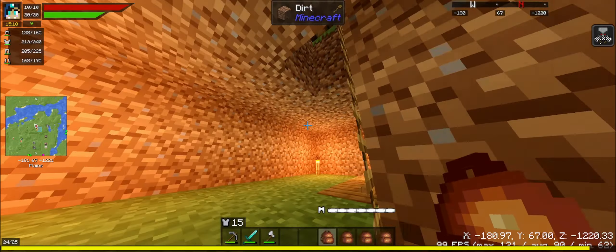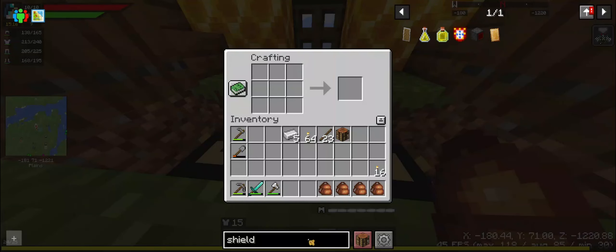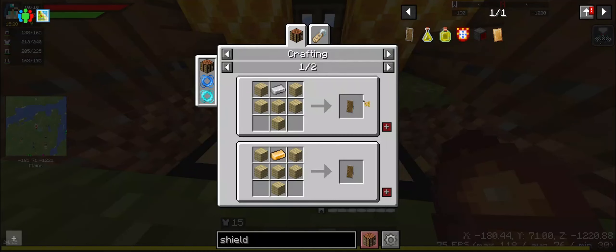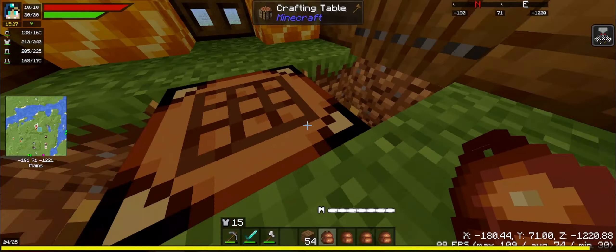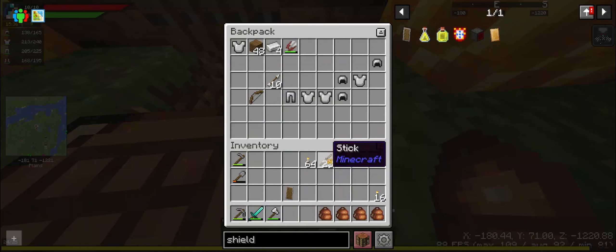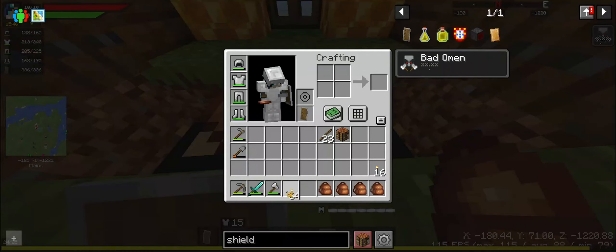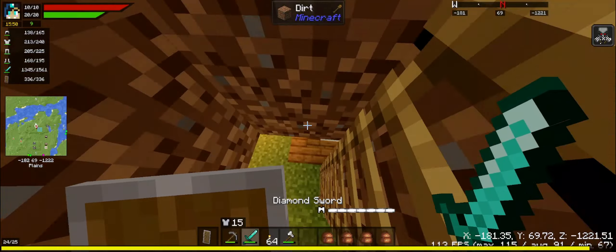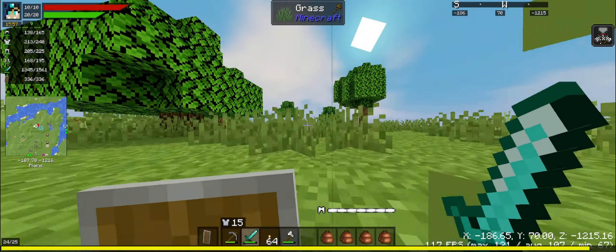I should probably make myself a shield. Let's see — wood and that. I don't need my wood. Should not forget about that. In that case I'm going to keep this in here. No — next I guess I'll switch there. Knocked down. Alright, adventure time!